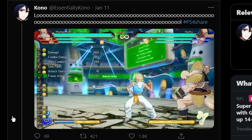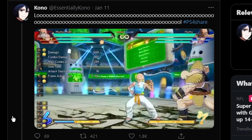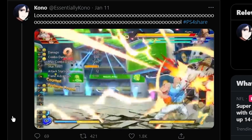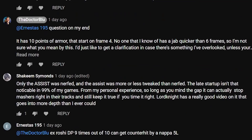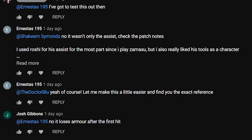Additionally, as one viewer pointed out in the community tab, there is one caveat that might make this reversal a less attractive option. If you decide to throw out this move as intended, be sure to activate it directly on top of your opponent to avoid whiffing before his armor activates. A big thank you to Ernestus for the find and for making your knowledge accessible to the community.